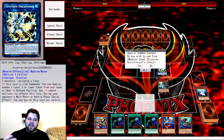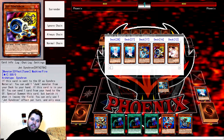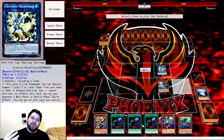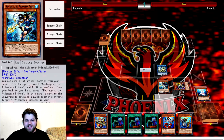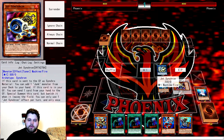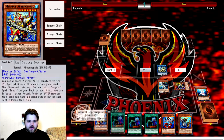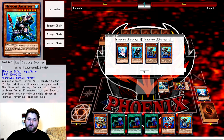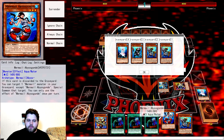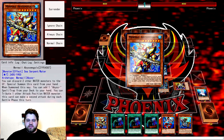Halqifibrax summons Jet Synchron from deck on summon. We use Jet Synchron because Globe Bulb is banned — if we had Globe Bulb we'd summon that instead since it's Jet Synchron without having to send a card from hand to graveyard. Summoning Jet Synchron puts Teus in the graveyard, meaning our Gund now has something to revive. So we have four Waters in grave. We discard two off Megalo — one being Dragoons, one being Gund. Gund revives Teus, giving us five Waters in grave.